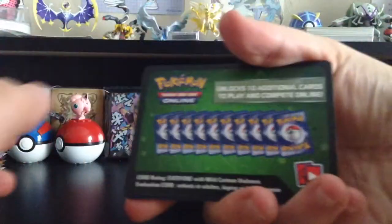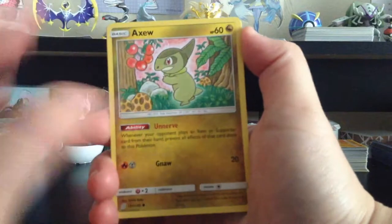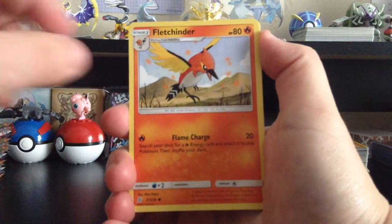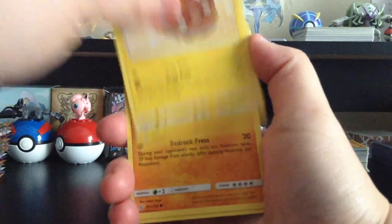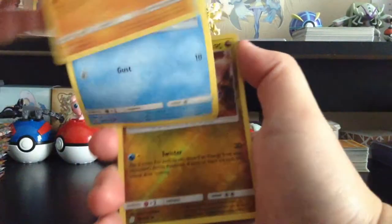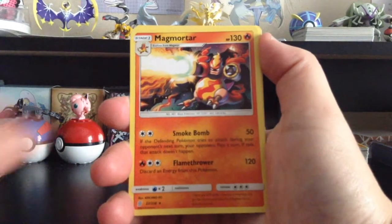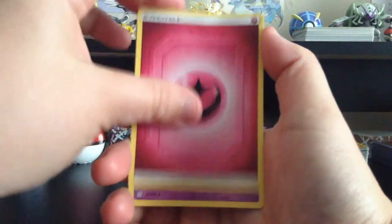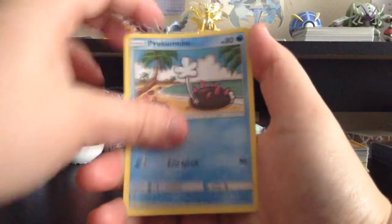Got another green card. We have Axew, Fletchinder, Stunfisk, Onix, Finneon, Reverse Holo Dragonair, Magmortar, Fairy-type Energy, Elgyem, Pyukumuku, Vigoroth, and Vigoroth.